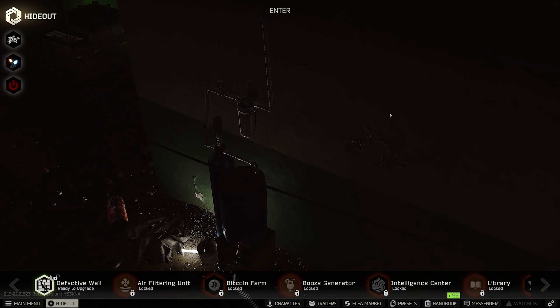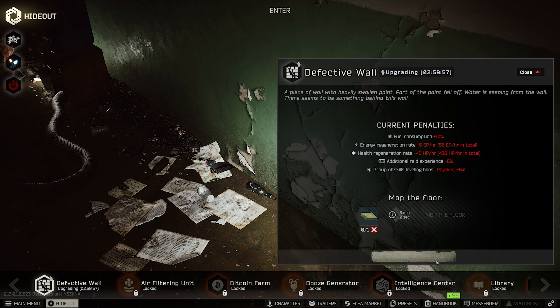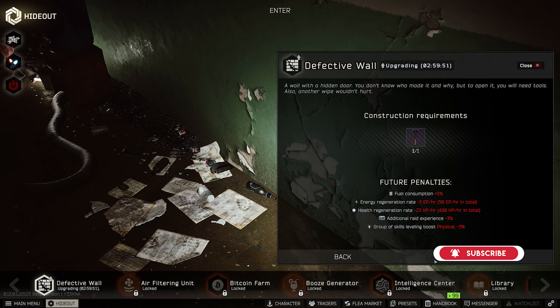Dear comrades, Ivan the German is back. Glad to have you here, and without any further ado I want to start with how you can get the gym for your hideout. So first of all, if you inspect your hideout you can see this shattered wall, and you can destroy it in the first step. You need several items — you have to start with the sledgehammer.